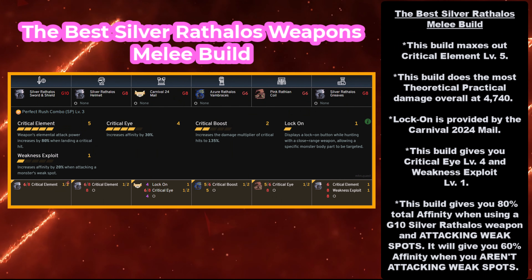This brings us to the best Silver Rathalos melee build, where this build maxes out critical element at level 5. This build does the most theoretical practical damage overall at 4,740. Lock-on is provided by the Carnival 2024 mail — you're going to need to use it unfortunately, because it's the only body piece that gives you lock-on. You could replace it with Odogaron but you lose lock-on. The Carnival 2024 mail is actually not expensive; it's mad easy to build to grade 8. This build also gives you Critical Eye level 4 and Weakness Exploit level 1, giving you 80% total affinity when using a grade 10 Silver Rathalos weapon and attacking weak spots. Even if you're not attacking weak spots, it gives you 60% affinity and will still proc at a pretty high rate.